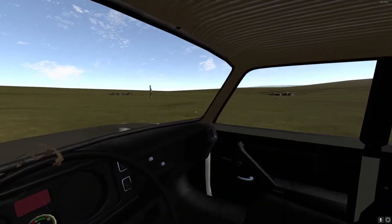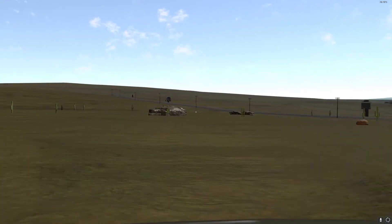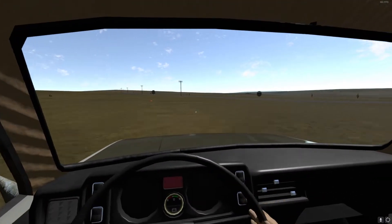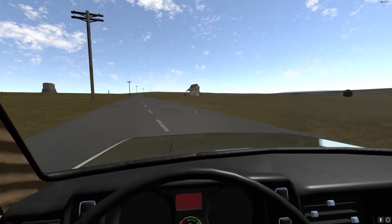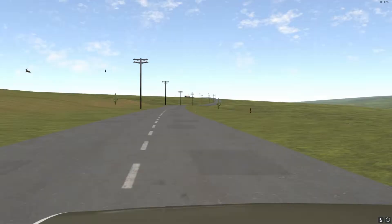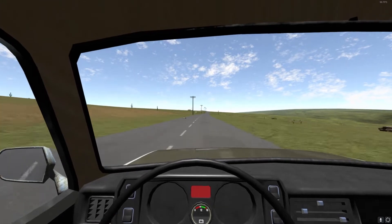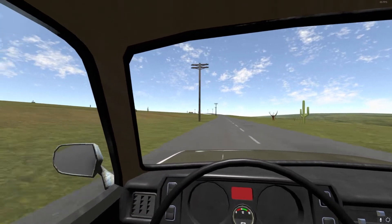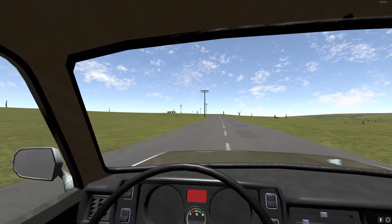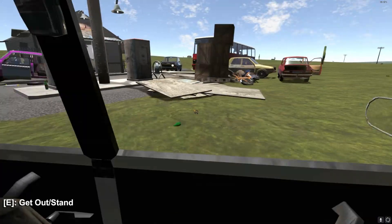I drove down here for a bit and honestly don't really see anything. The road is taking us up again. Before we could see quite a lot of ground and I didn't spot any houses. Coming back to the road I see a gas station — but that's definitely the one we visited before. I think we can just about see the place we were at. I'm just hoping all the old car parts are still there, since I've never driven somewhere and gone back to an old place before.